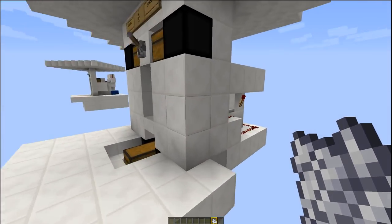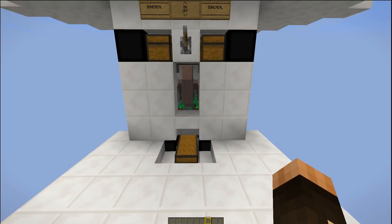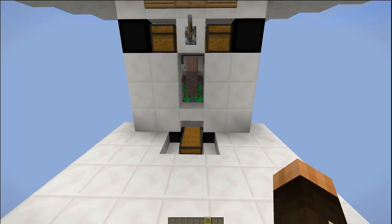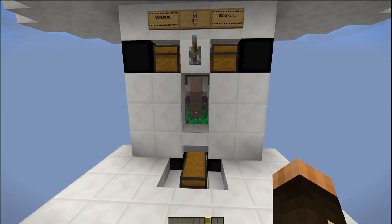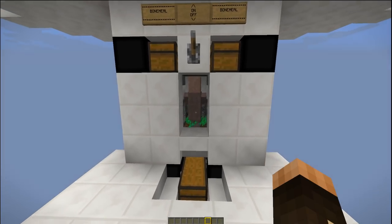This is a new and improved version of the carrot and potato farm I posted the other day. I've managed to reduce the size of the footprint, reduce the amount of redstone required, and I've also doubled the productivity of the farmer.